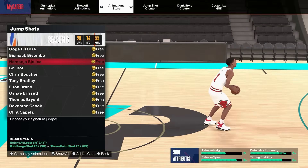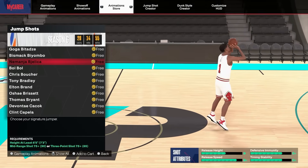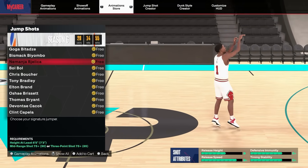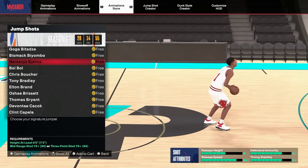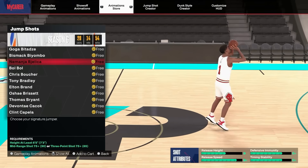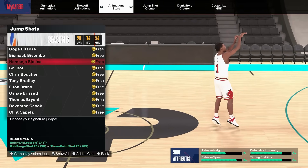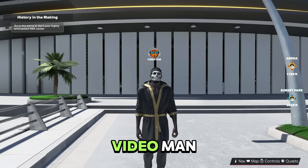I tried another one on my other account — it's not bought yet but I want to show it. This one is free — what's better than free? It's a fast jumper and you'd be shocked how easy it is to green. All you need is a 75 three-ball or mid-range. So if you made a center with a 75, there's still hope — use this one. It's the fastest jumper you can get at that rating as a center. Everything else at that rating will be slow, so just do this one flat out — it's a good one.